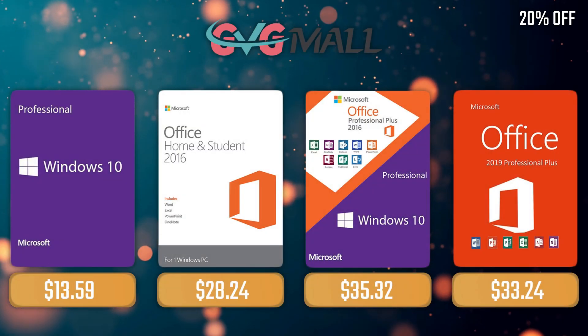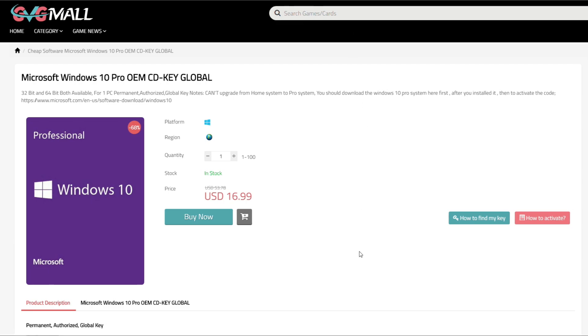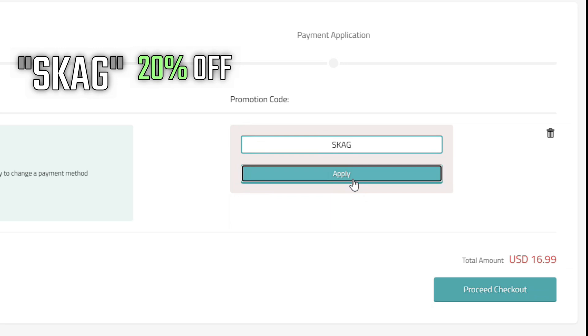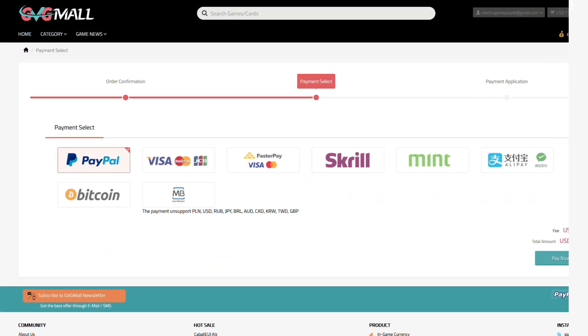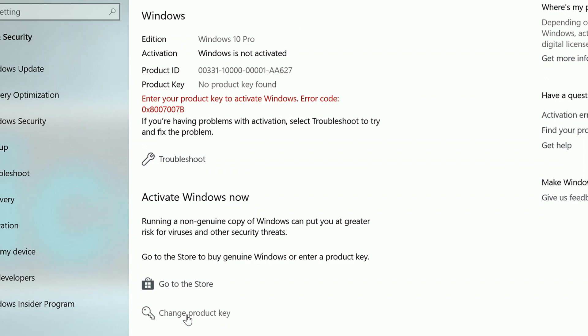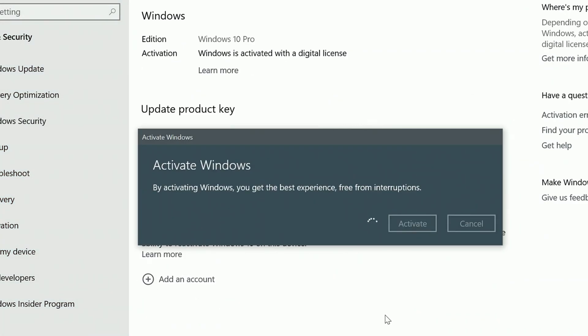Sponsoring today's video we have our monthly sponsor GVG Mall, offering you a Windows 10 Pro serial key for only $17, and if you use my SKAG code, you get 20% off, lowering the price to $13. After the payment, you'll receive the key in no time, and you simply need to introduce it in your Windows settings, and bam, you have an activated system.